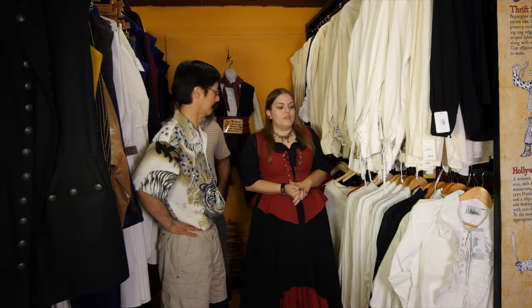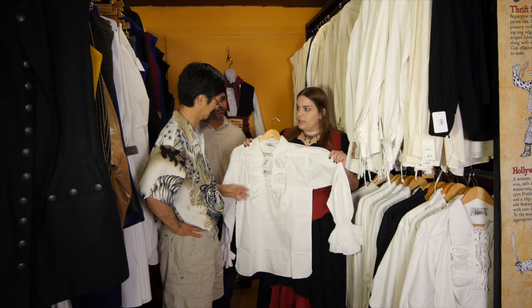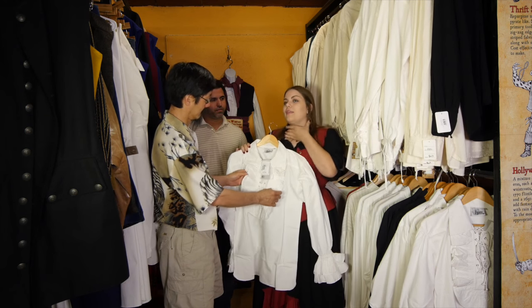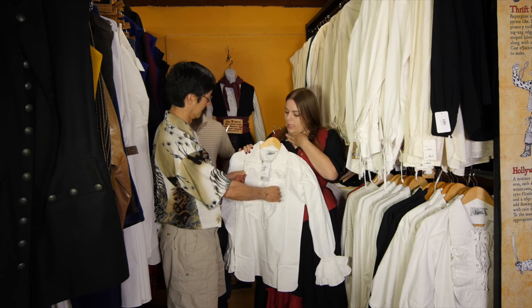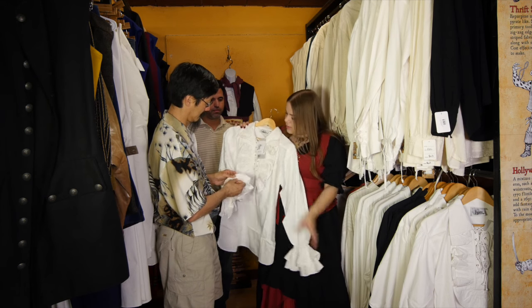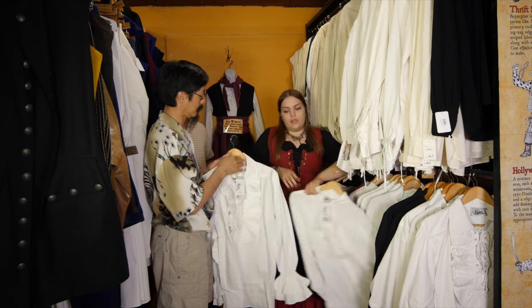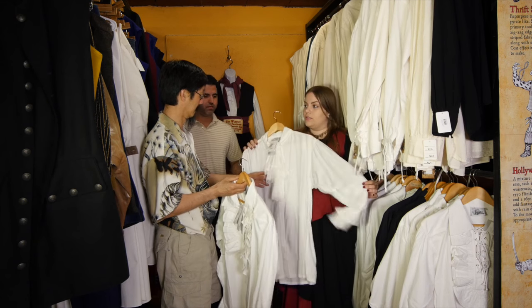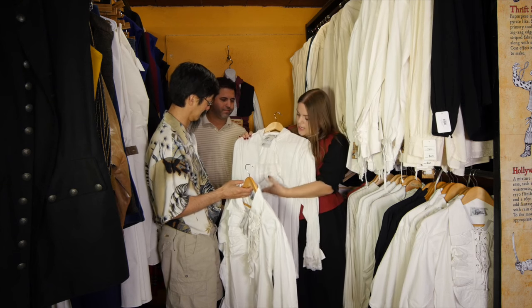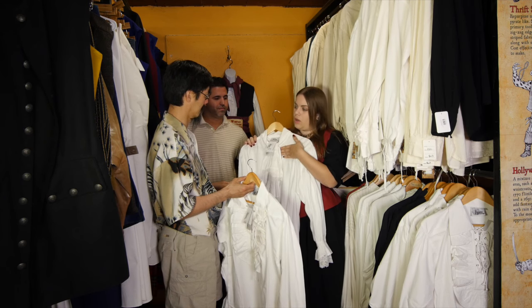Now we're going to start with your shirts. Since you went a little bit fancier, I'm going to show you two of our fancy shirts. Here we have our Gentleman's shirt — this works really well if you don't want anything too high and constricting around the neck. It is cotton and it has a nice stiff ruffle to it and some laces. And then we have our Colonial shirt — this one is rayon so it's a little bit softer, and it has a nice cravat in the front which works well if you want to wear your waistcoat buttoned all the way up.